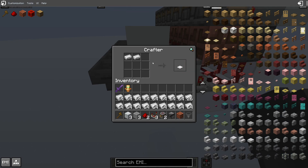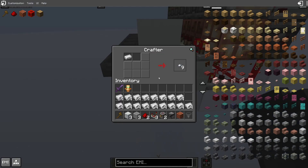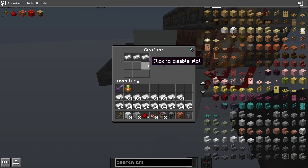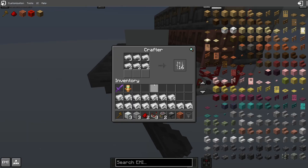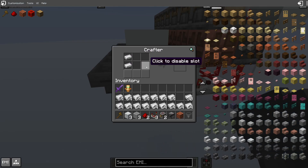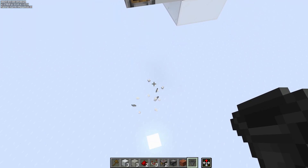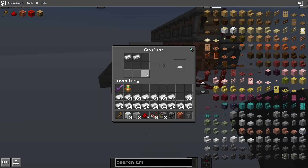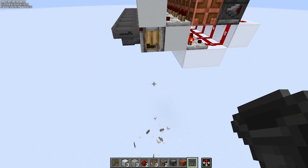If you wanted to craft something else, like pressure plates, we could do that — you just change the grid and it'll start crafting pressure plates. If we wanted to craft iron bars, or iron blocks, you just change this to iron blocks and it'll start dropping iron blocks.